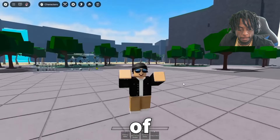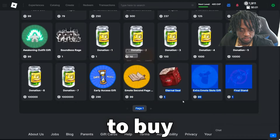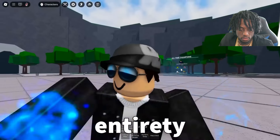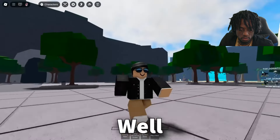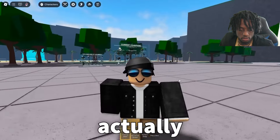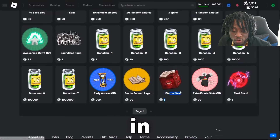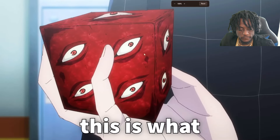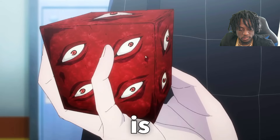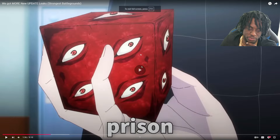Now you might be wondering what's cool about it — it's just a cube. Well, first of all, it's a leaked paid product, so this is something we'll be able to buy with Robux. And second, you know how the entirety of The Strongest Battlegrounds is based on One Punch Man? Well, this leak is actually from JJK — Jujutsu Kaisen. They're adding Gojo's prison cube into a One Punch Man game — that's kind of crazy.